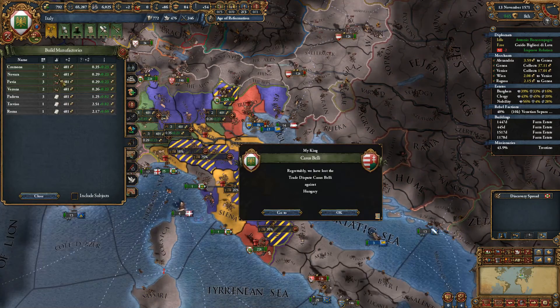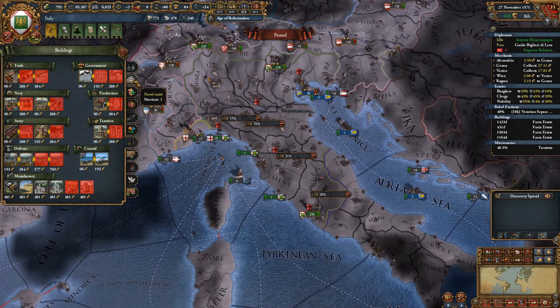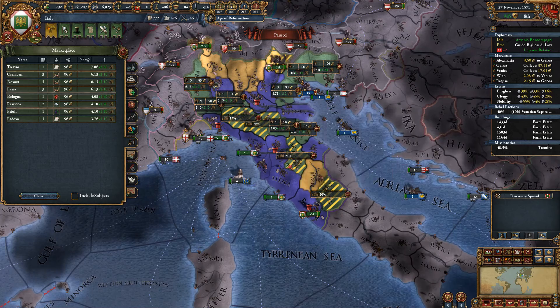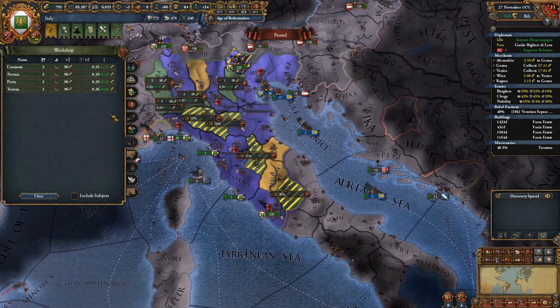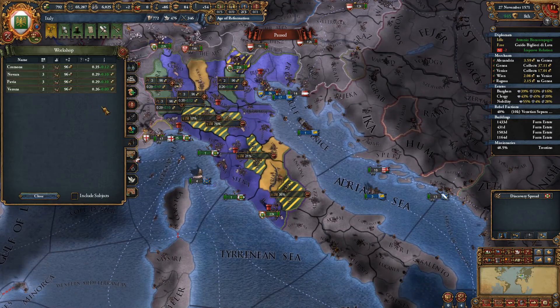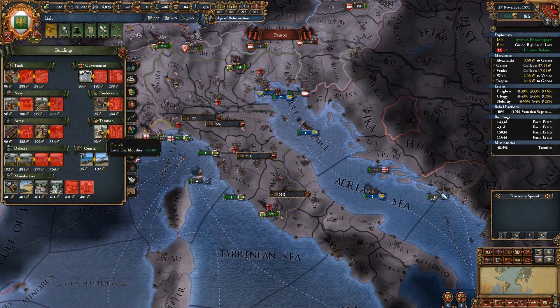We already have all the manufactories outside grain provinces. It's not a wise investment — it takes forever to earn back the money. There's not much here that's going to get us good money. What we could do is save up a ton of money to improve our centers of trade, though that's kind of an expensive thing to do.